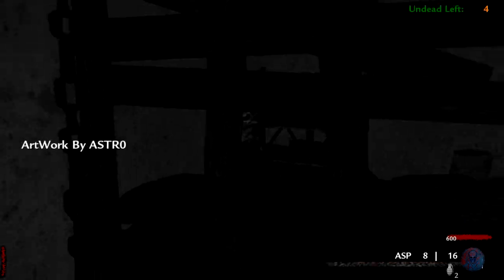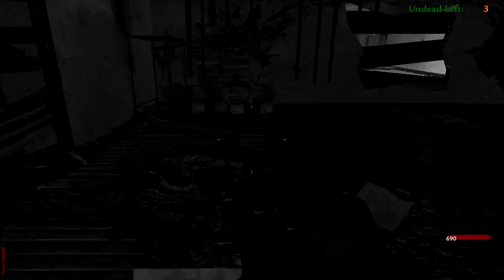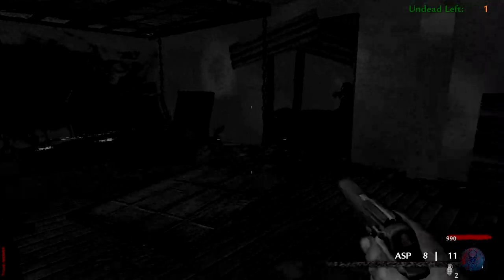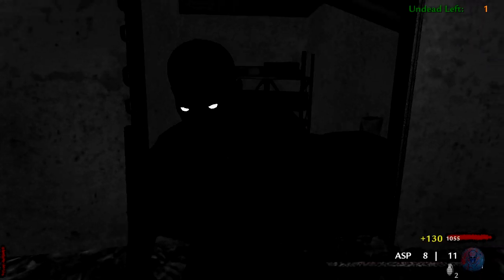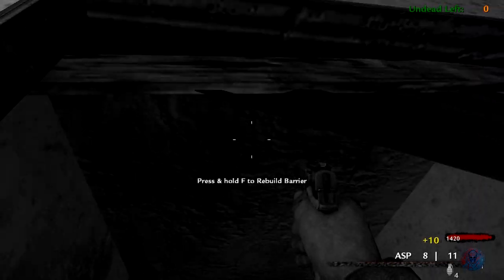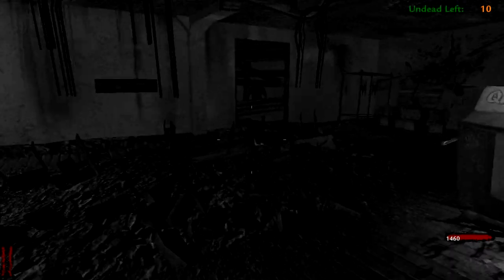This map does have a pretty cool Easter egg as well. I'm letting zombies in because there's a drop I really want to get, which is Fire Sale. There's a box location in here so I can hit the box and get a better weapon than the ASP. This map has all Black Ops 1 weapons — the best you can get is probably the RPK, which I'll try to get. You also get 250 points for surviving a round, which is awesome. You can also get the Ray Gun, but it would just kill me without PhD.